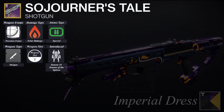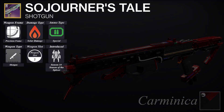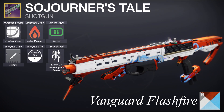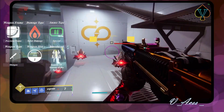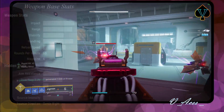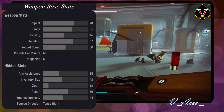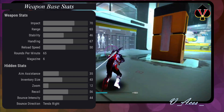The Sojourner's Tale is a slug shotgun introduced in Season 14, Season of the Splicer. It is located on the second weapon slot, deals solar damage and uses special ammo. Due to the precision frame it is a slug shotgun and can be optimized for higher range and precision damage. With an impact of 70 the Sojourner's Tale belongs to the high-tier shotguns and reminds me of a solar version of the First In Last Out.